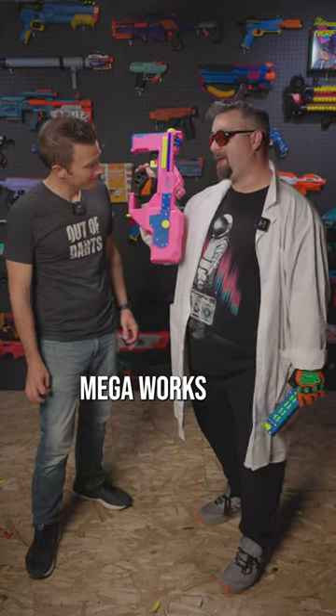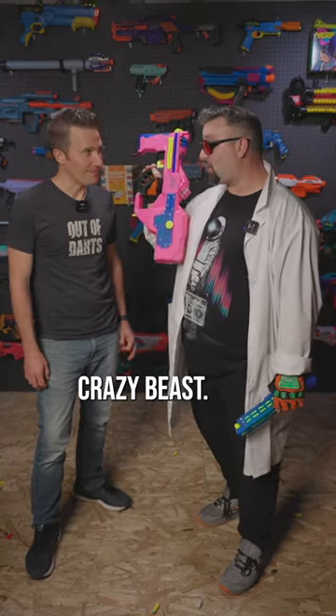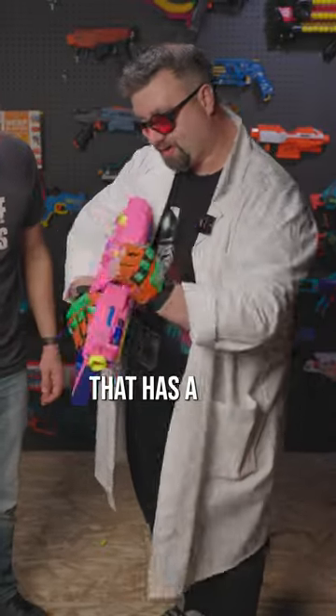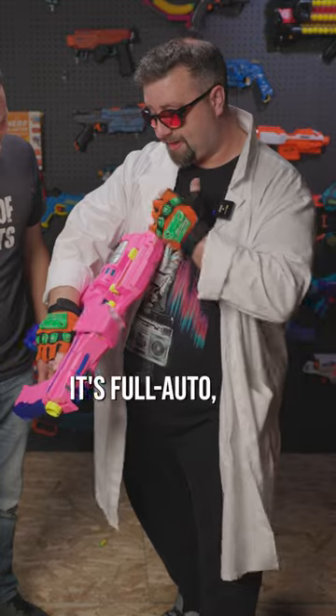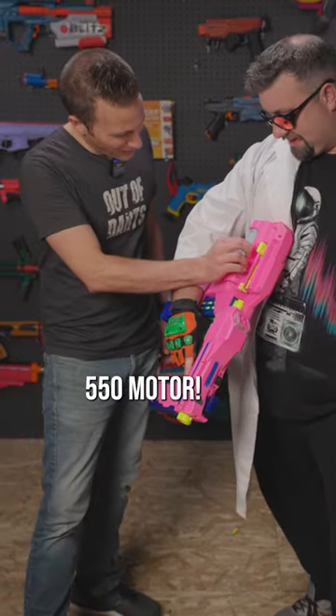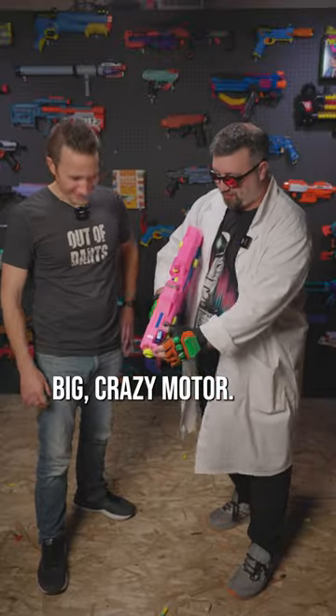This right here is the Genco Megaworks motor tier, and this is a crazy beast. Number one, it is a flywheel blaster that has a strife cage geometry inside. It's full auto, and has a massive — look at this motor. That's like a 550 motor. Jeez, big crazy motor.